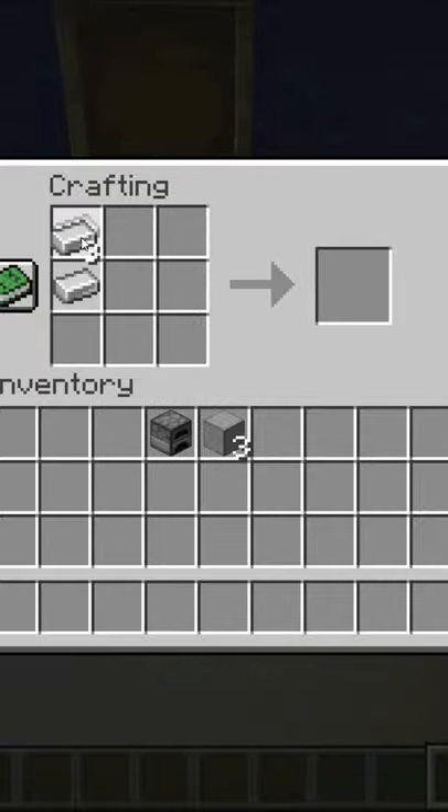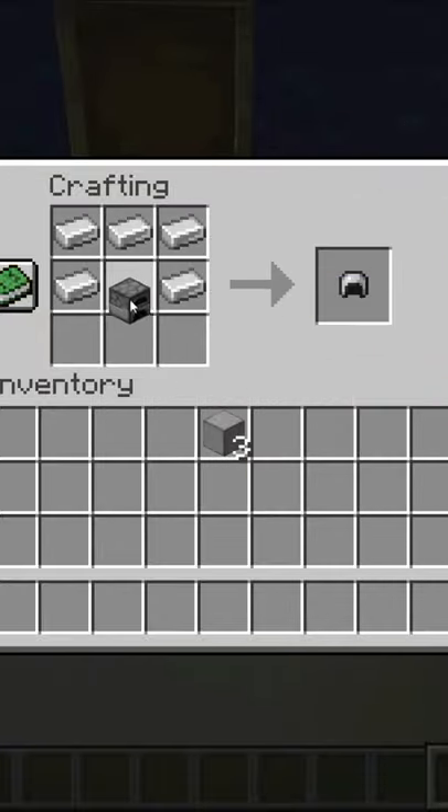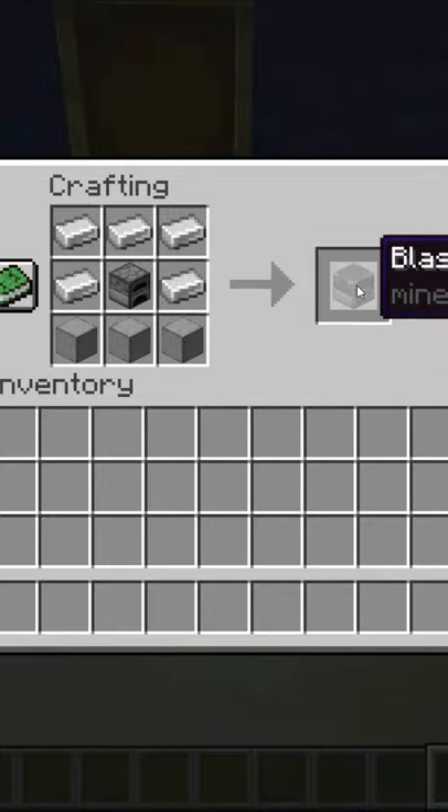Place the five iron ingots across the top as if you were making a helmet. Then take your furnace and place it in the center. Then place the smooth stone across the bottom like so. Now you've got your blast furnace.